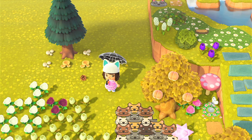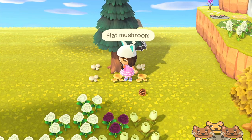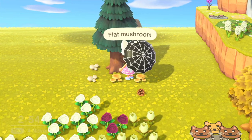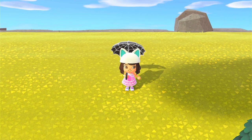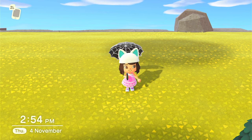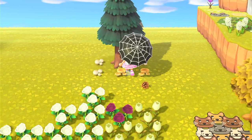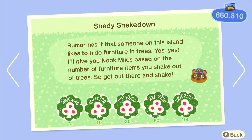Catching five wasps in a row — when you're shaking trees, go up to the tree and stand at a 45-degree angle with a net in your hand, not an umbrella. If a wasp appears, spam your A button until you catch it — that's the guaranteed method. When villager hunting, on every island there is one hidden furniture item in a tree, so you'll want to be shaking trees with your net out so you can get the furniture item as well as catch the five wasps in a row. You need 100 furniture items to complete that Nook Miles achievement, so if you've done more than 100 tickets for villager hunting you've probably completed it already.